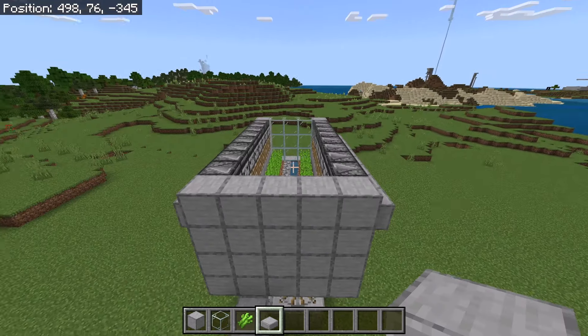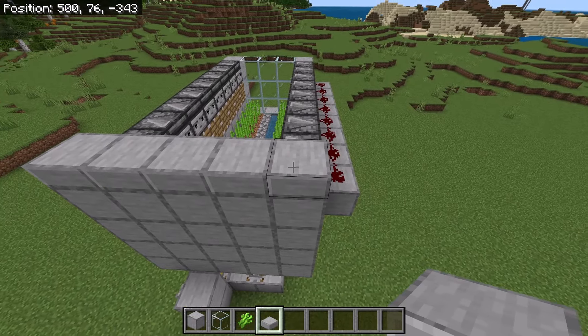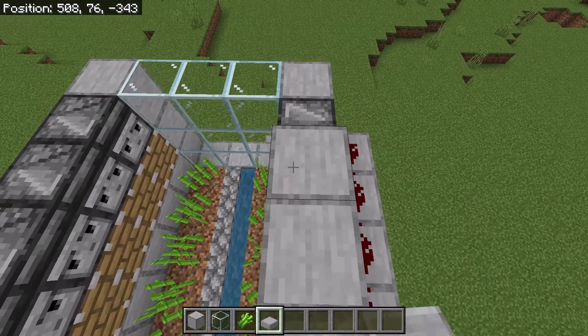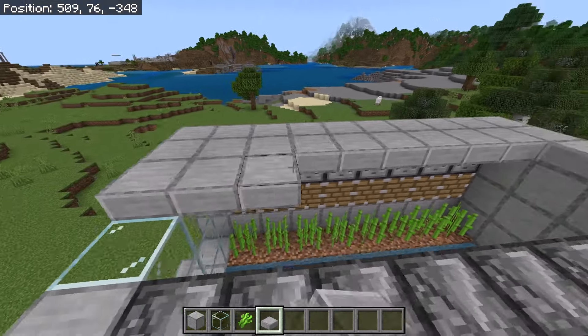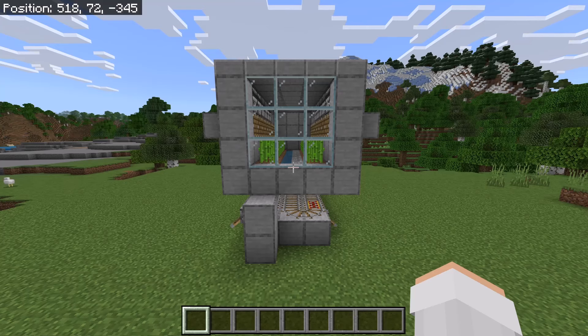Then place 5 slabs like this. Now place 9 slabs over here. After you've done that, fill in the outline with slabs. Once you're done with that step, the farm should look like that.